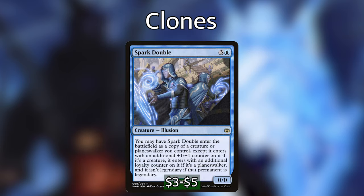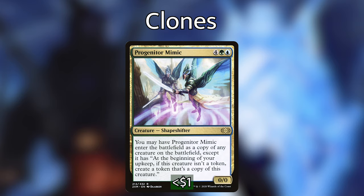Spark Double is 3 and a blue for a 0/0 illusion — you may have Spark Double enter as a copy of a creature or planeswalker you control, except it enters with an additional +1/+1 counter on it, or an additional loyalty counter if it's a planeswalker, and it isn't legendary if that permanent is legendary. Progenitor Mimic is 4 green-blue for a 0/0 shapeshifter — you may have it enter as a copy of any creature on the battlefield, except it gains: at the beginning of your upkeep, if this creature isn't a token, put a token onto the battlefield that's a copy of this creature. One of my favorite copy spells — it can give you so much advantage throughout the game by creating free token copies every single upkeep.